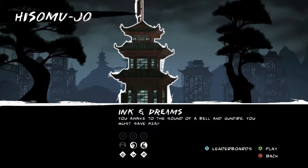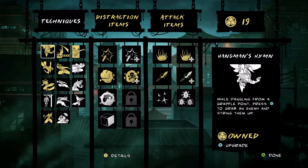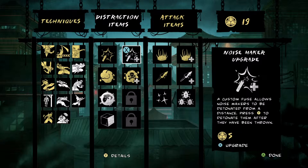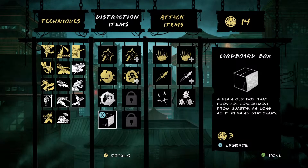We will start with Ink and Dreams. I'll put the cutscenes in there — comment if you don't want to see them. I've got 19 points on there, so I'm going to grab some upgrades and things. I'll get the cardboard box.